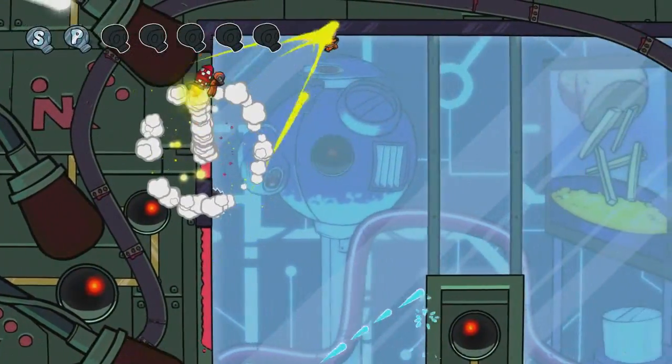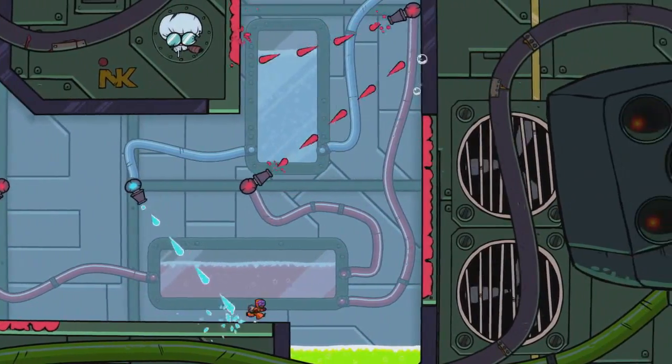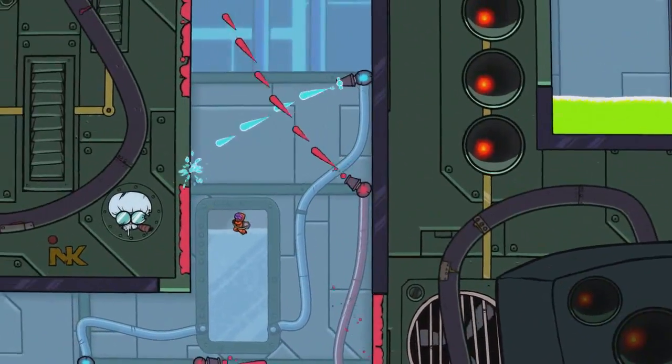The game features 22 different levels. There's a hub area that connects each of the levels, and you unlock new stages by collecting a certain number of the Splashers in each stage.